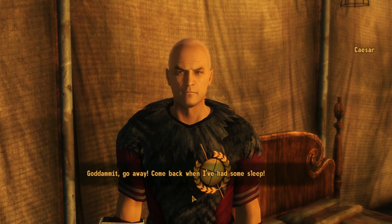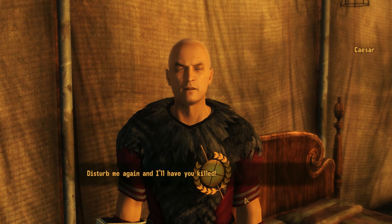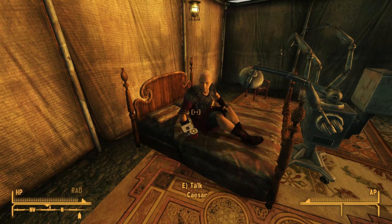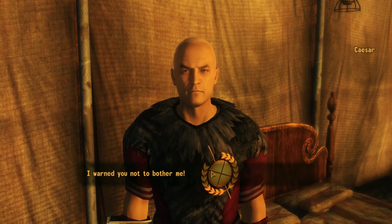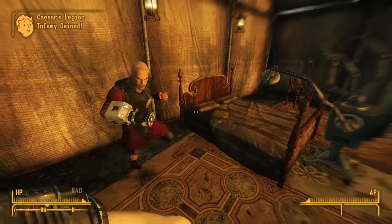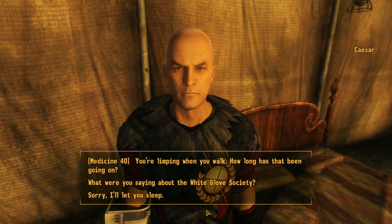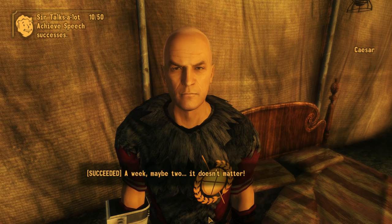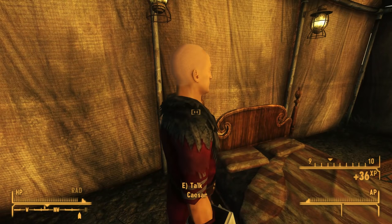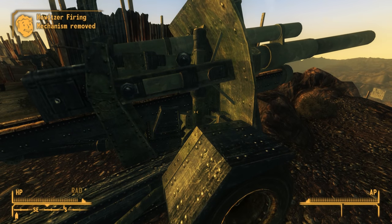We can ignore his instructions and head into his tent. He tells us to go away and come back when he's had some sleep. I just feel like poking this sleeping bear — after enough pestering, he warns us not to disturb him again or he'll have us killed and sends his Praetorians after us. But since we're trying to side with the Legion, we use the 40 Medicine check to note he's limping when he walks — maybe a week or two — and he dismisses us. After this extraordinary display, we head outside the tent and install the firing mechanism inside the howitzer.